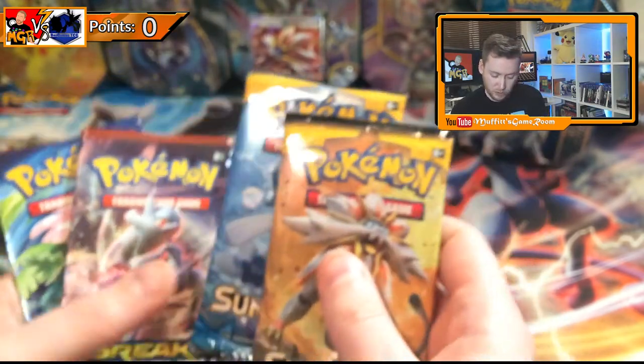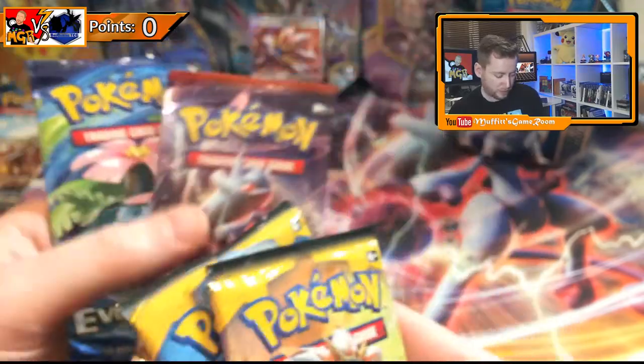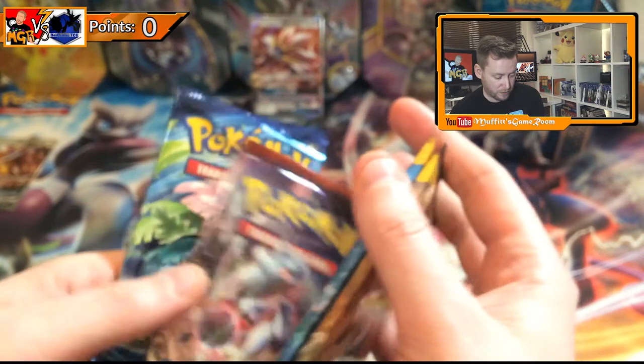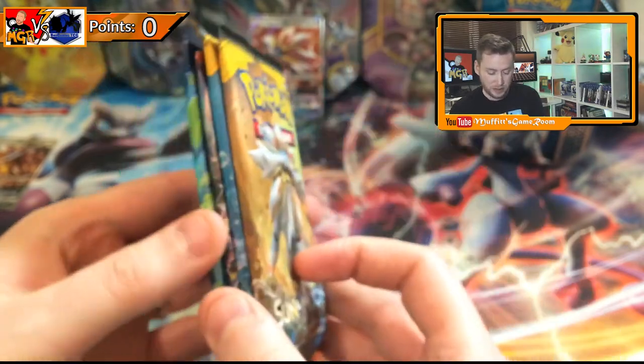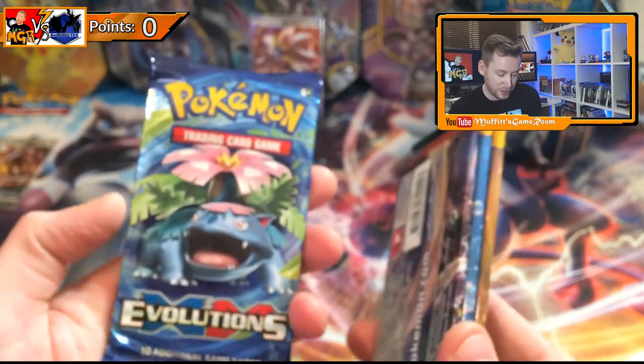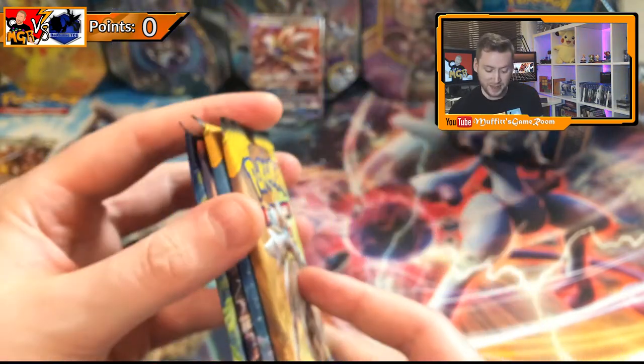You get four packs in the tin as per usual — two Sun and Moon, a Breakthrough, and Evolutions. I'll do the Sun and Moon first and finish off with Evolutions, because that's my favourite pack and what actually got me back into Pokemon TCG in the first place. So let's go!